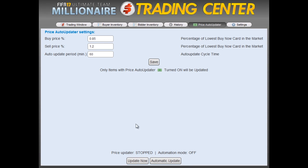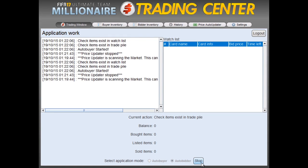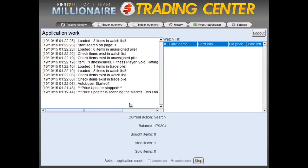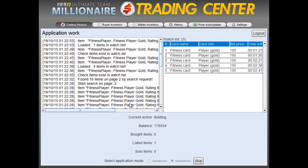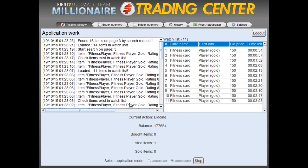And we're done. Now we can go to the Trading Window, select the Auto Bidder module, and click Start. As you can see, it's already bidding on a bunch of De Rossi cards and fitness cards. It's finding a lot of fitness cards for a $150 bid. The easiest way to make coins with this would just be to keep buying cards for $150 all day and then reselling them for $250, or even $200 for quicker sales. You could literally buy and sell thousands during a day using the Auto Bidder.